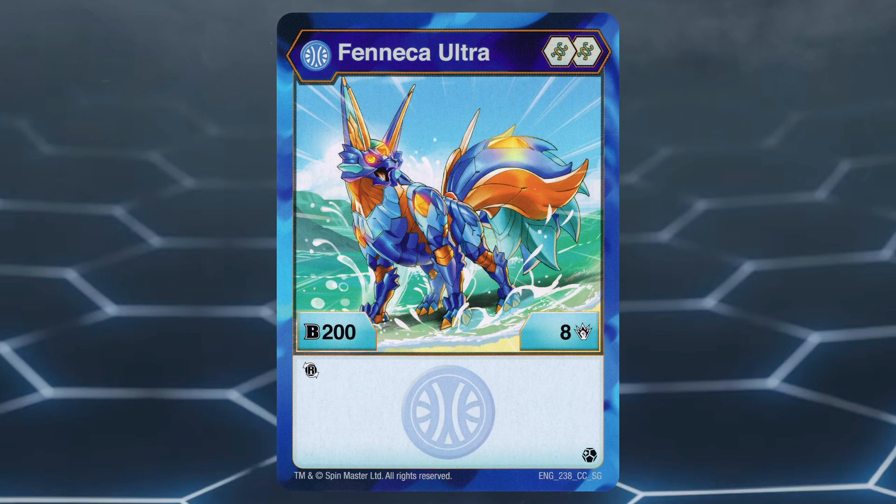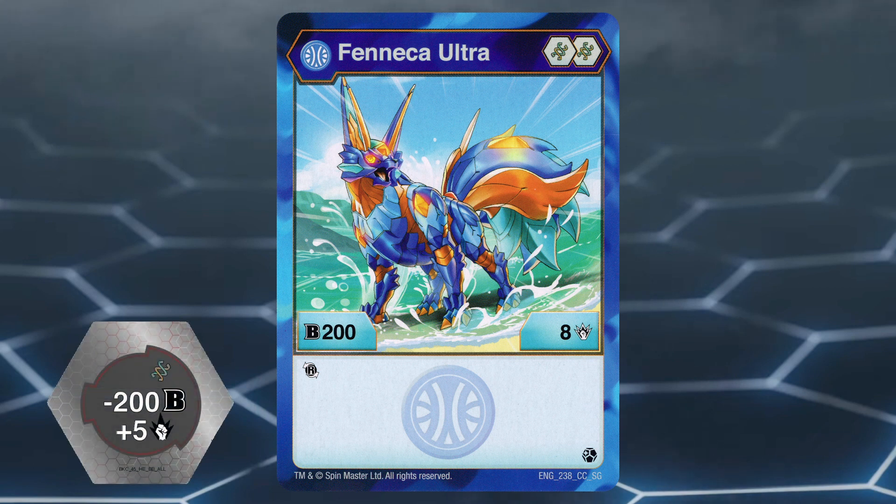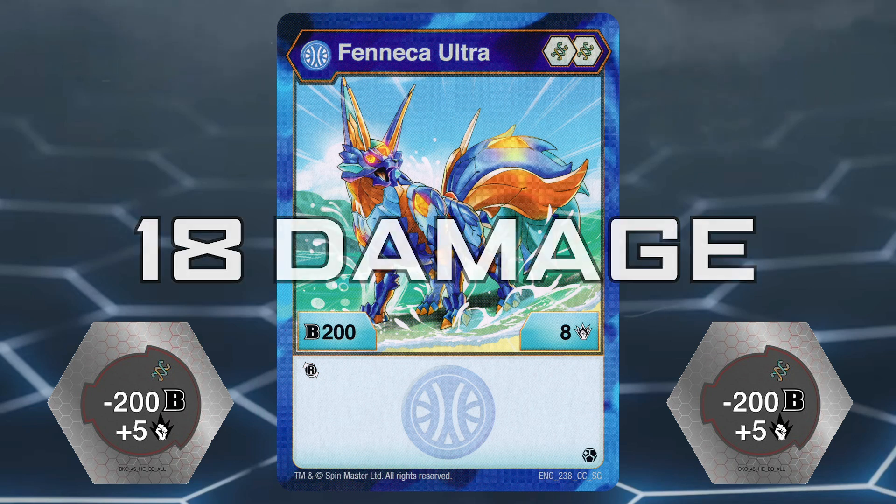Number 3: Aquos Fenneca Ultra. This Bakugan has a great core lineup of 2 helix cores, which are great at giving boosts in B power at the cost of damage, or damage at the cost of B power. It has a stat line of 200B power and 8 damage, as well as the effect of rerolling once — great if a brawler misses a roll, wants a different core, or has their core removed. The reroll effect is especially great for Aquos Fenneca Ultra since picking up the second core is more up to chance, so being able to reroll and try again is very beneficial. Aquos Fenneca Ultra specializes in damage: with its high base 8 damage, when on the minus 200B power plus 5 damage helix core, it can hit for 13 damage. If it double cores with both helix cores, that's 18 damage — which is amazing.